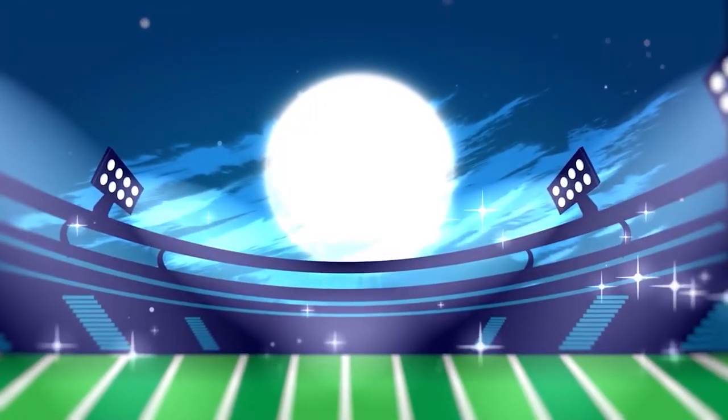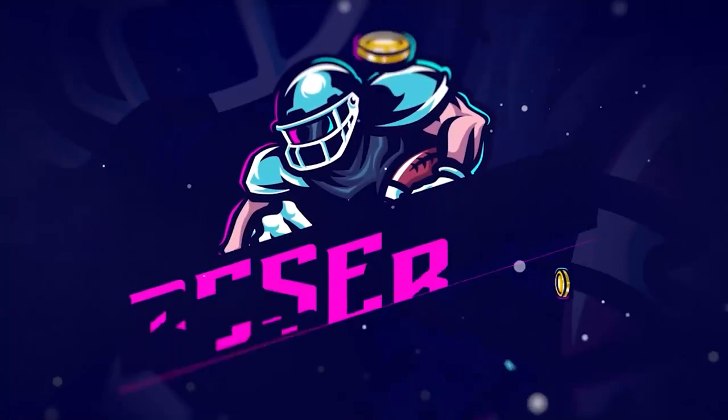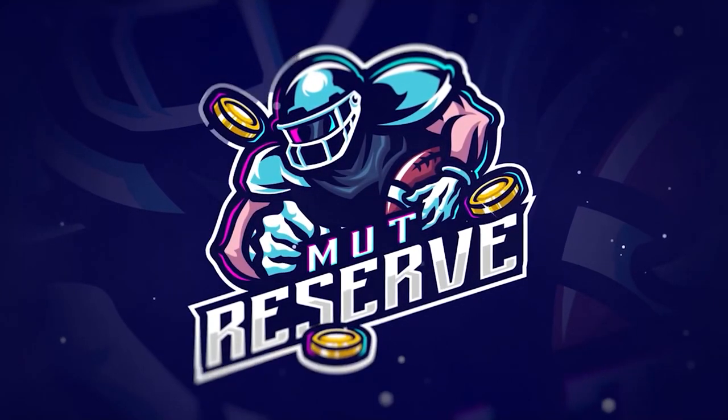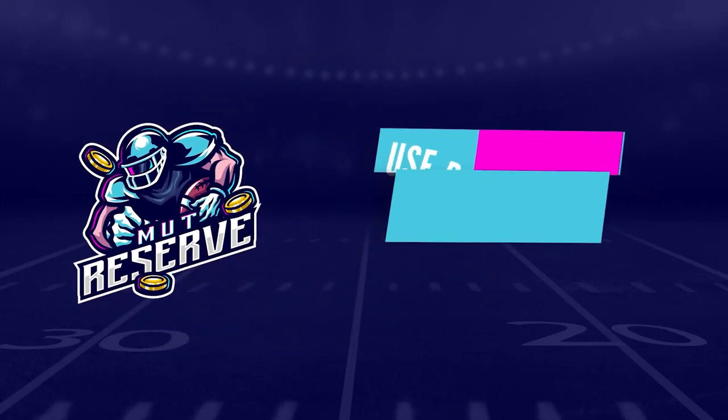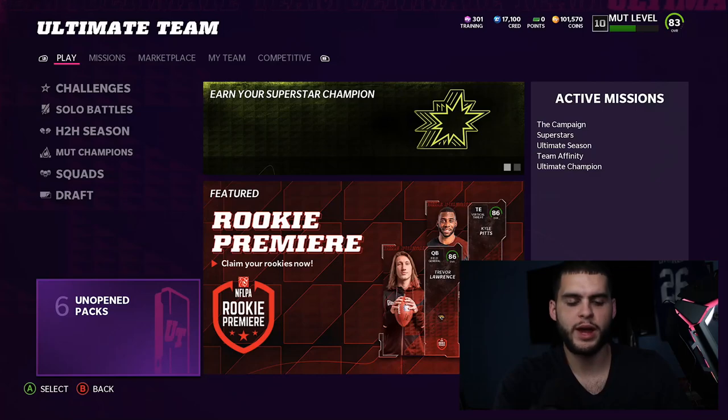If you guys are looking for super cheap, fast and reliable Madden 22 Ultimate Team coins, look no further than my sponsor MuttReserve.com. They're super awesome to work with and they have 24/7 support. Head over to MuttReserve.com and use code POODLE at checkout for 15% off your order.